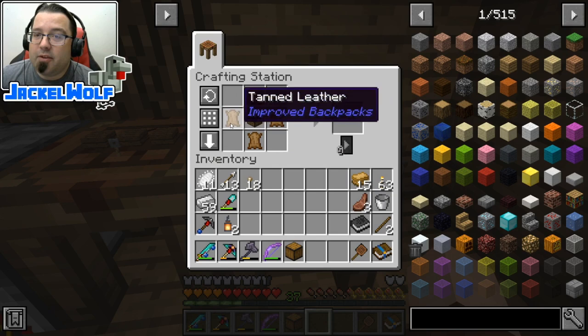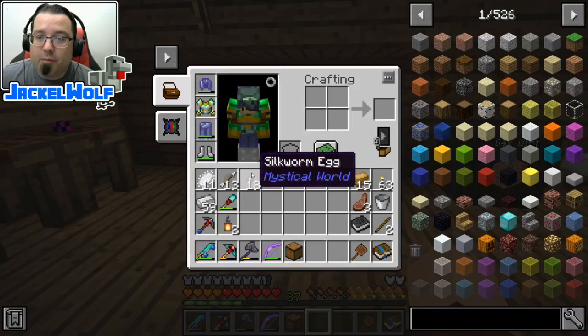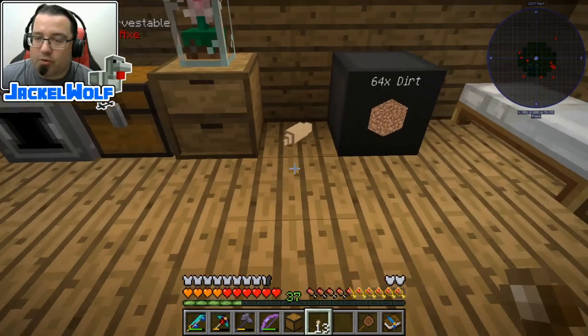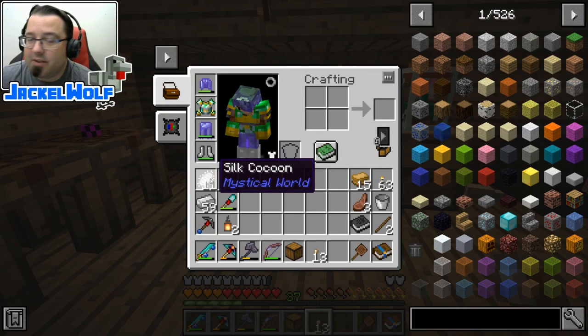We also need some string. You can get regular string from spider webs and spiders. There is a second option: if you've been cutting trees down, there's a good chance you've come across silkworm eggs. If you plant these silkworm eggs, there's a little bit of randomness to it — about one in three to one in five chance. They will eventually grow up, and when they get to full size they will start dropping silk cocoons. If we take one and put it in the crafting table, we can get two pieces of silk thread.